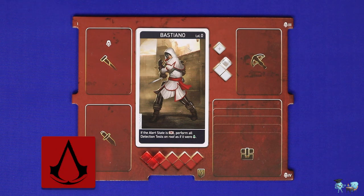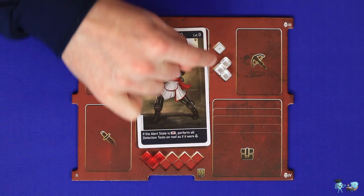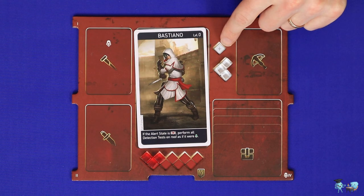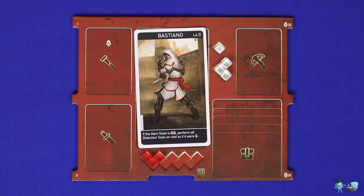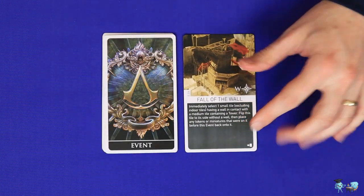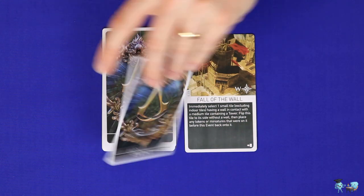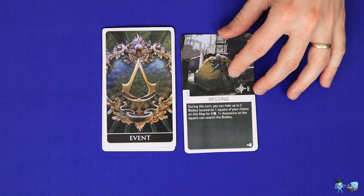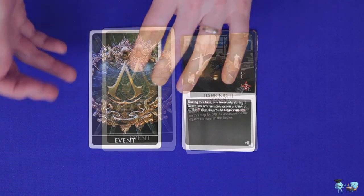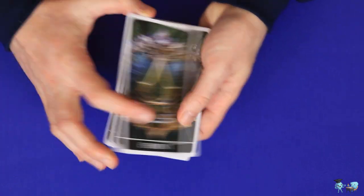First is the event phase. To begin, each assassin refills to three action cubes in their grouped section — ignore the bonus action space at this time. Then draw and resolve the top card from the event deck. This may cause a once-off effect to happen on the map or an ongoing effect which occurs for the rest of this turn only. If the event deck ever runs out, shuffle the discard pile into a new deck.